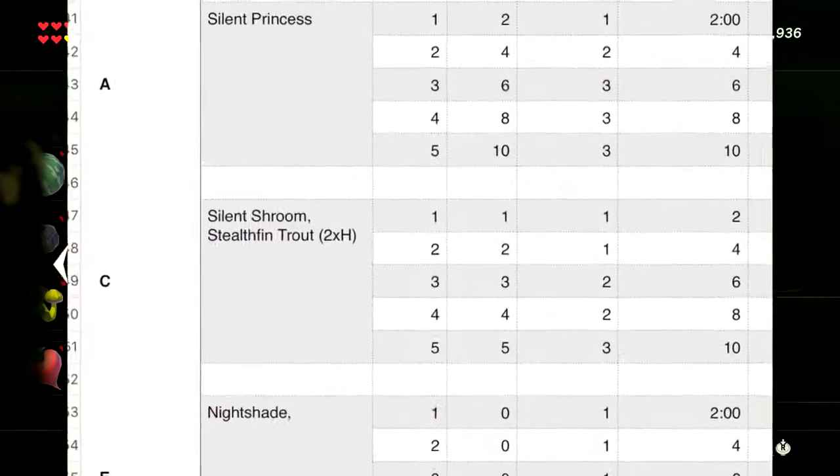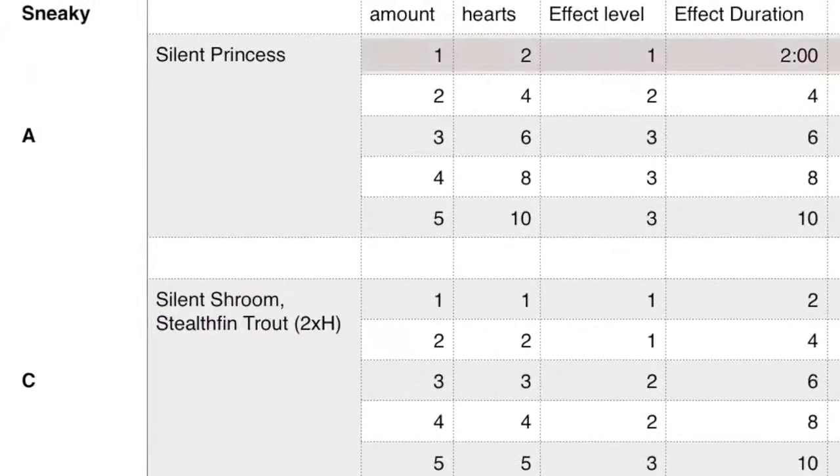For sneaky food, the best item bar none is the silent princess. Each one gives two hearts and two minutes of effect — two are needed for level two and three for level three. This rare flower is found near the great fairy fountains, the master sword, and other spiritually majestic areas. Below that is the silent shroom and stealth fin trout — three for level two, five for level three. To optimize, do three silent shrooms or stealth fin trout with a single silent princess.